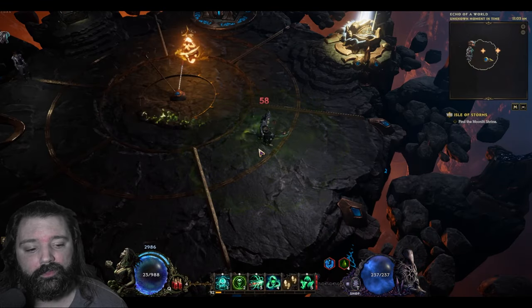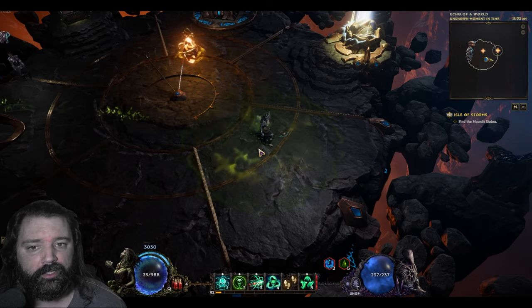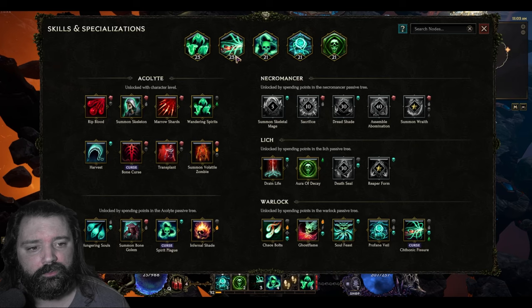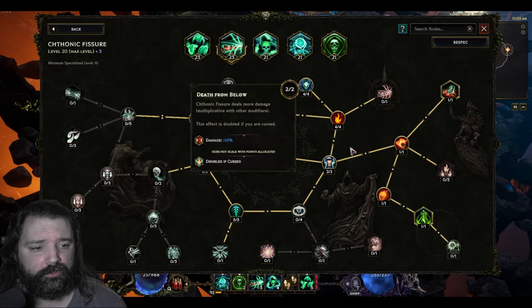Let's begin by talking about the skills that have remained within the build: Aura of Decay, Spirit Plague, and Fissure. Fissure will now be our traversal skill, and we can do this by changing the talent tree or skill tree that we're using for this skill.